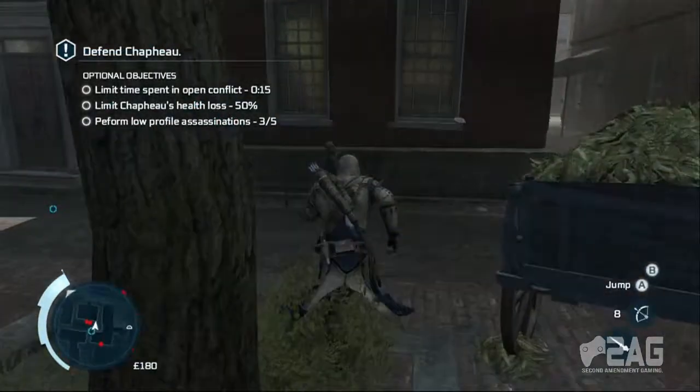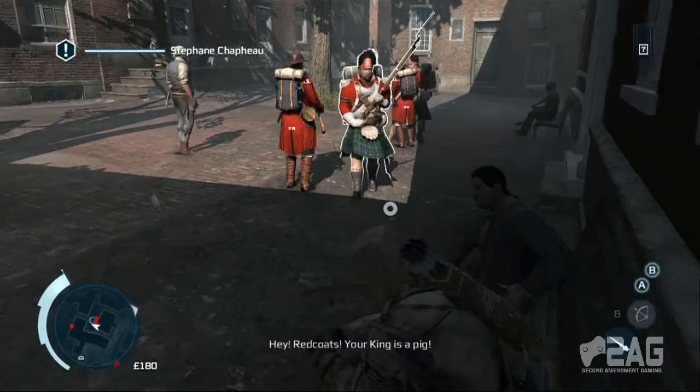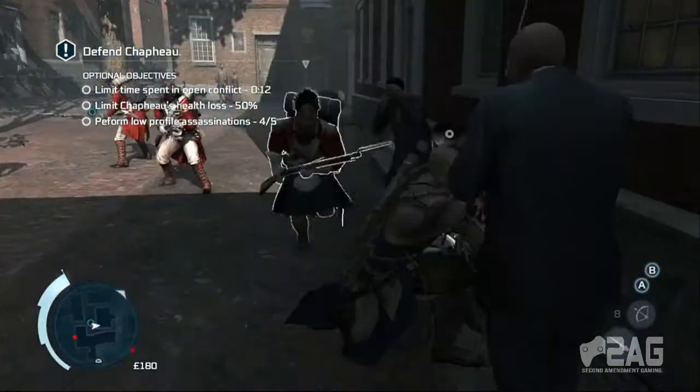This part can be a little tricky. What you're going to want to do is run around to the right side and there will be a bench there. You want to sit down on the bench and whistle, and this guy will come walking over — that will take care of one of your low profile assassinations as well.